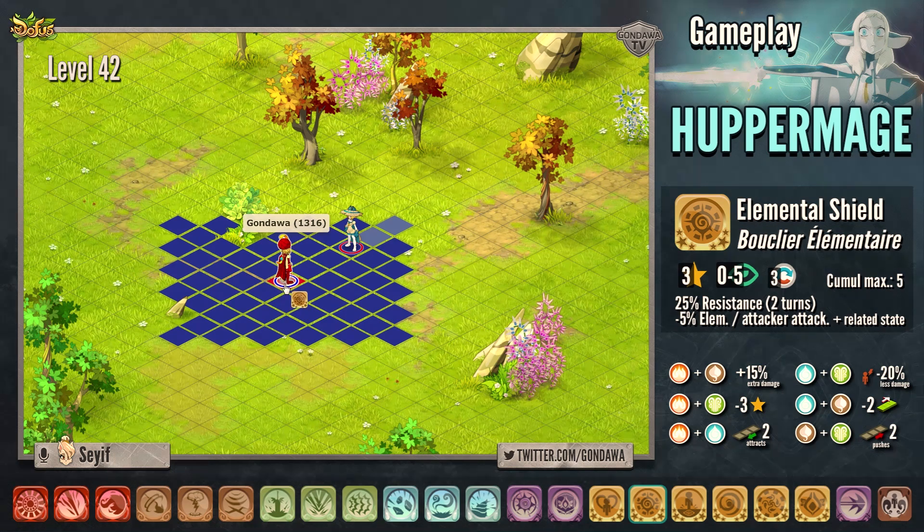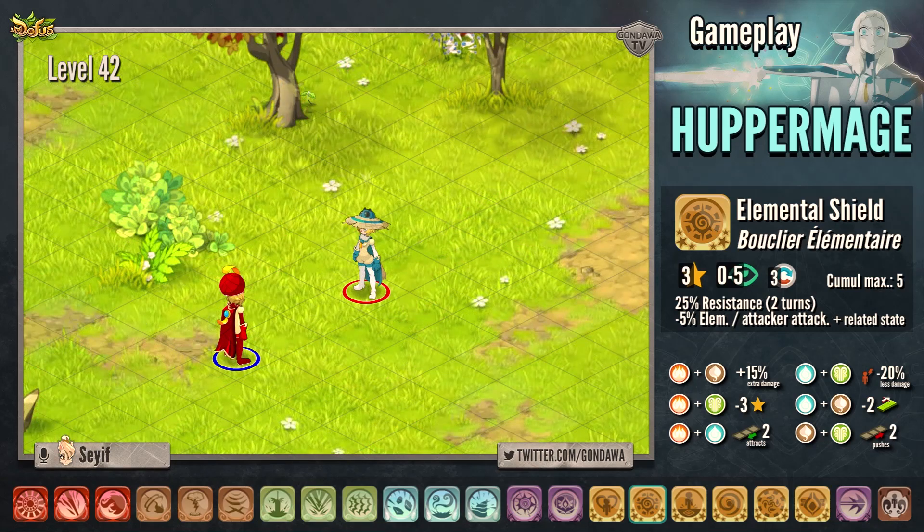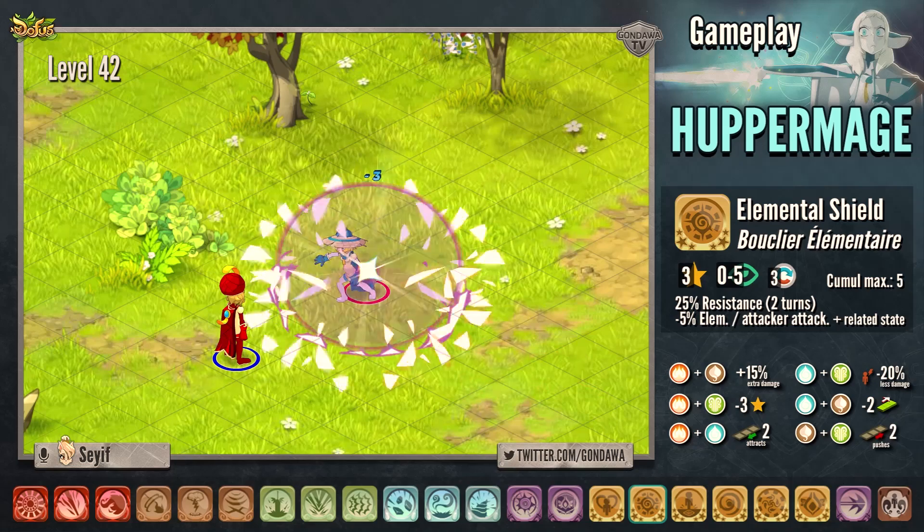The spell is called Elemental Shield. For 3 AP, it will give you 25% resistance for 2 turns. Each time an enemy attacks you, you lose 5% in the element.